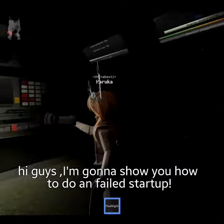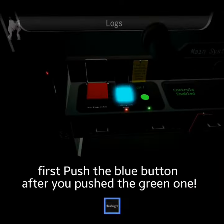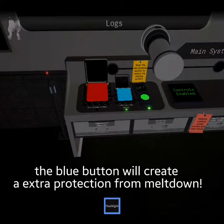Hi guys, I'm gonna show you how to do a failed startup. First, push the blue button. After you push the green one, the blue button will create extra protection from meltdown.